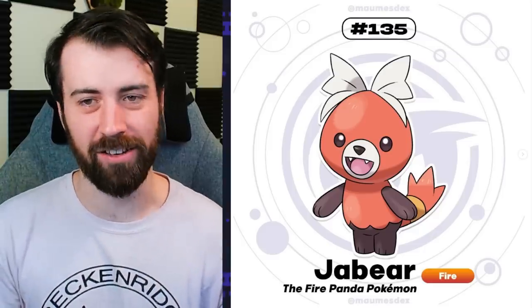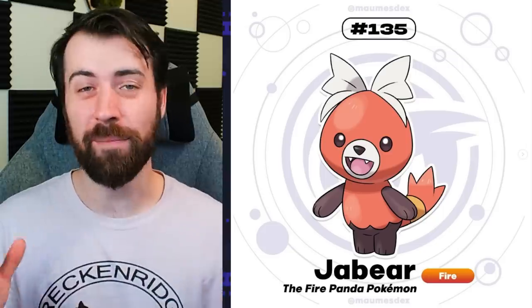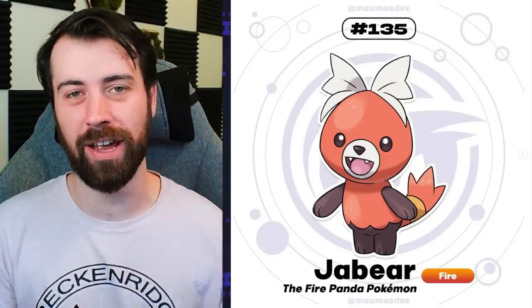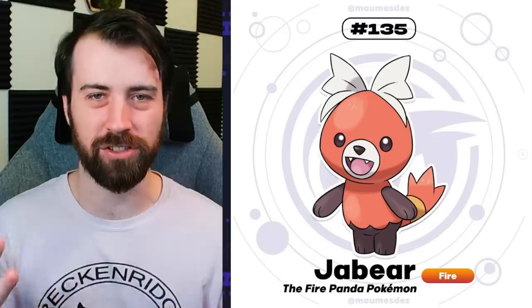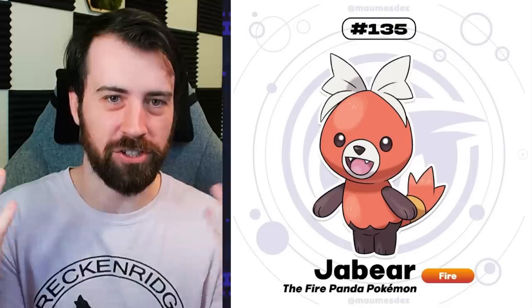We have our fire starter, Jabair. And if that name is anything to go off of, I'm assuming it's going to be a fire-fighting type, and I know the comments are going to love that. Jabair is insanely cute though, and I like it's a unique concept. It doesn't follow the Zodiac, which is cool because it kind of started breaking away from that in Gen 9. I really like how its ears look like a bow, but they are still just kind of like ears.